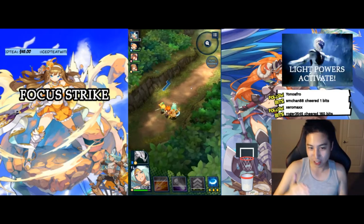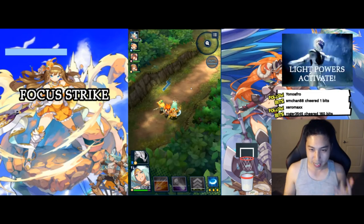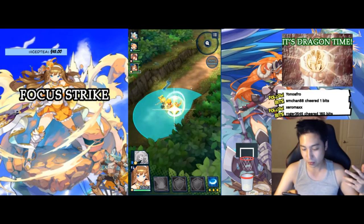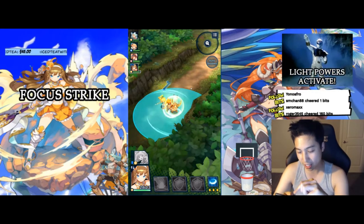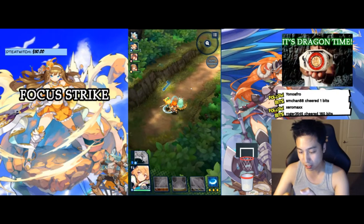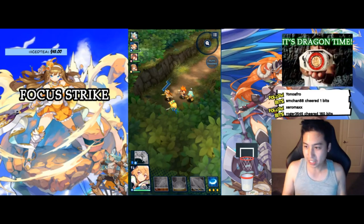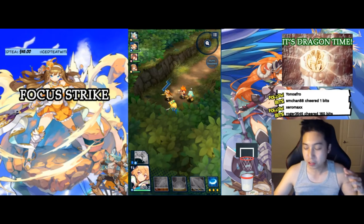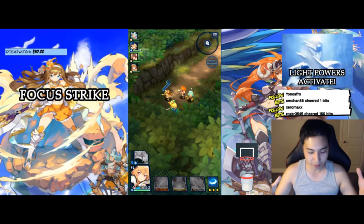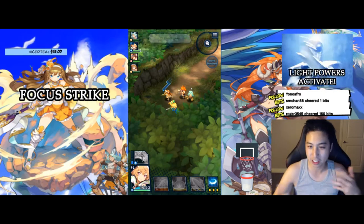That segues into another thing where the wand and the bow have different dynamics compared to the others. With the others, the origin of the attack starts from the character itself — like the axe or the lance, it just starts from there and you pick a direction. So I was thinking maybe you can change the bow to be a directional thing, so you don't have to deal with both direction and space — just direction — to make it easier to target.